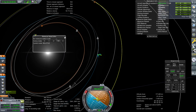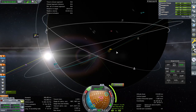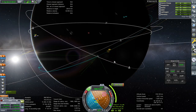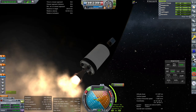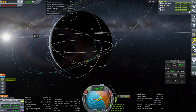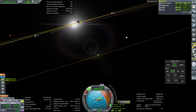We'll use MechJeb Optimal Transfer. What does our communication situation look like? We've got a forward-looking connection there, but it might get stretched. That's Australia right there - same situation. We can run this stage to depletion as long as we can ignite. Separation and ignition - we do have comms now. Still burning, no problems. Lots of comms. Please let there be an encounter. It's run off and we don't have an encounter.